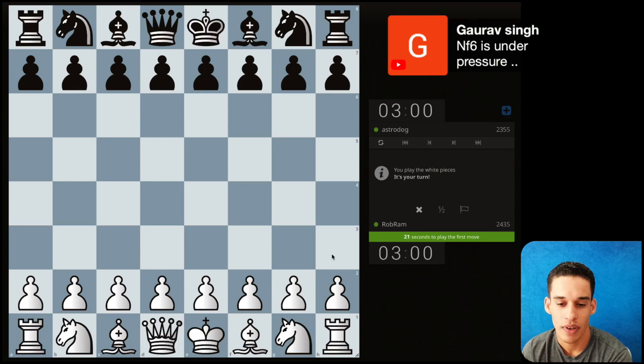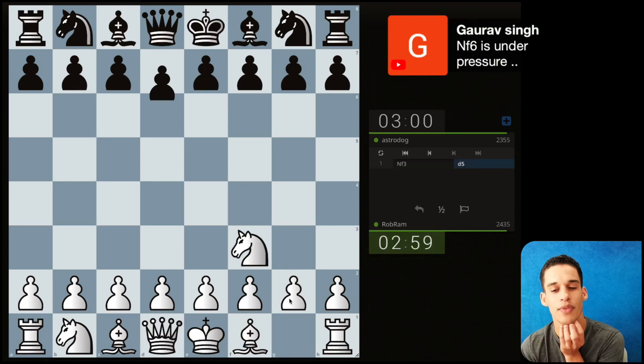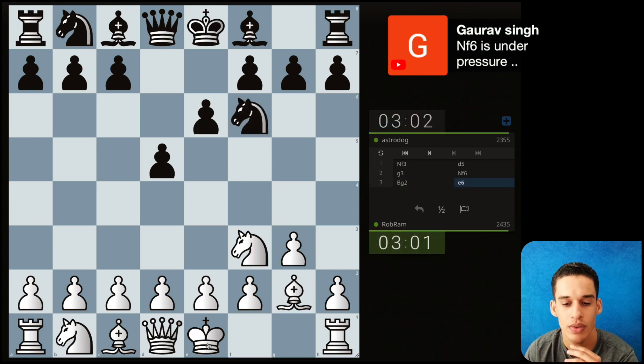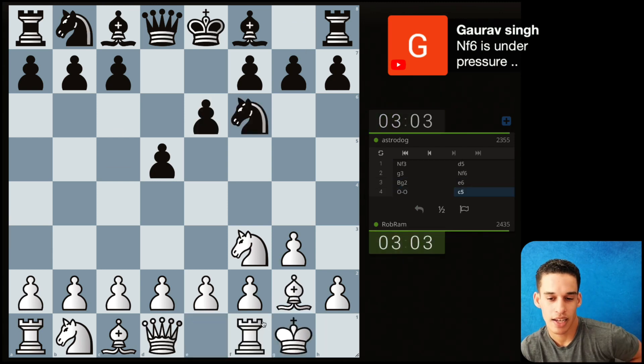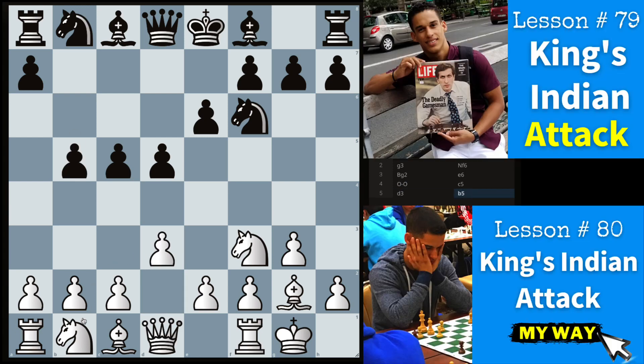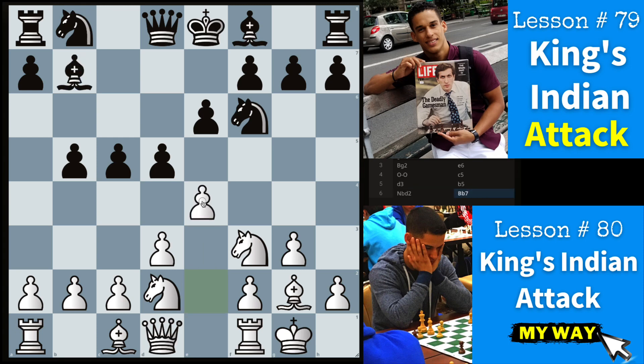So what do we got now? 23:55. All right, let's do our knight f3, g3, bishop g2. So basically this one looks like we're going to go into King's Indian Attack mode, less than 79, because now we're going to insert e4.